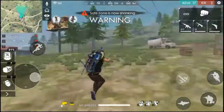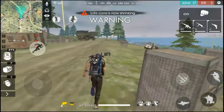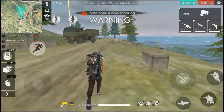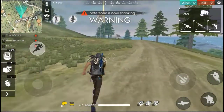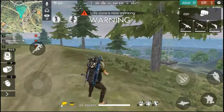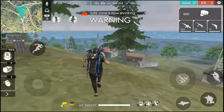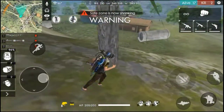I prefer to play pre-size. Pre-size and default are somewhat the same — in both, you can adjust your aim slightly toward the body. But in pre-size, you can get a headshot and stand without scope, which gives you a bit more control over your aim.